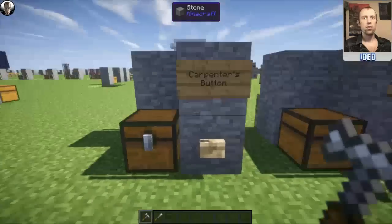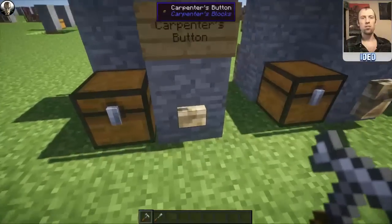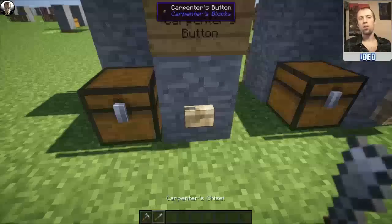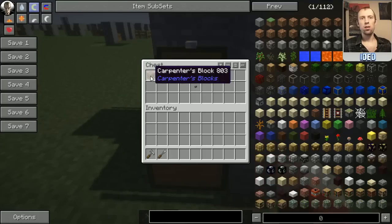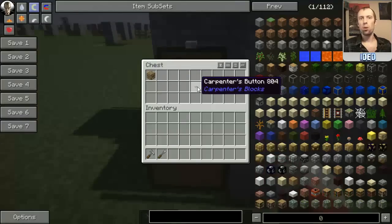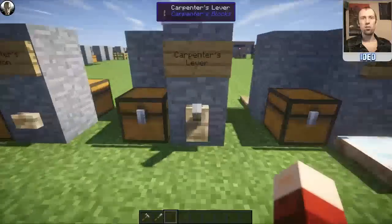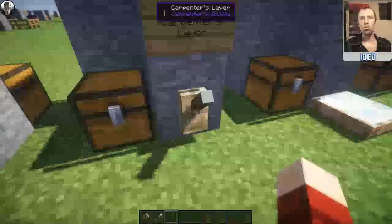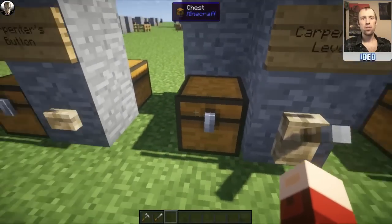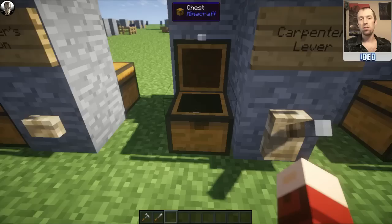Moving on to the interactive stuff — here's the Carpenter's Button, which is basically just a custom button you can texture as you wish. There are no alternative changes to be done with this one. To make it, you just put a standard Carpenter's Block into your crafting table and it will pop you out one Carpenter's Button. The other thing you can get is a Carpenter's Lever, another redstone activating item, which you can customize the look of. To make one, put a stick right above a Carpenter's Block in your crafting table, and it will pop you out one of these Carpenter's Levers.